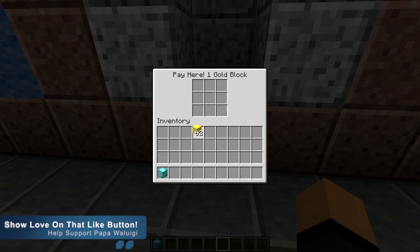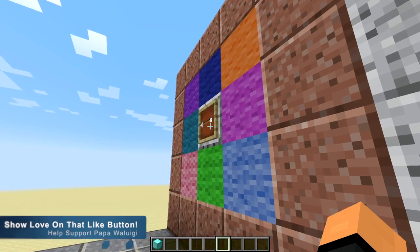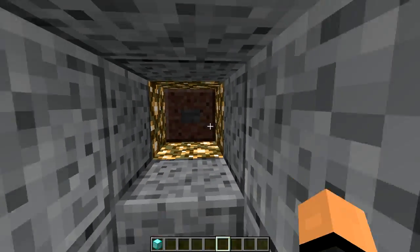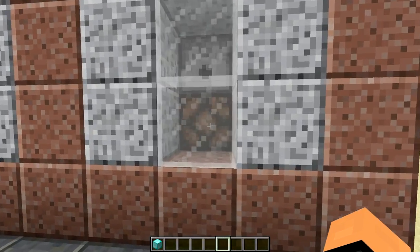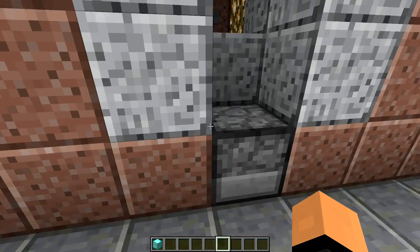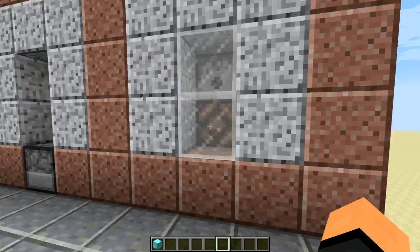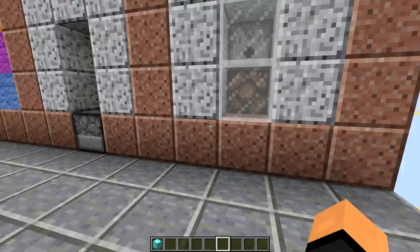We'll try a couple more times and see our luck. We'll change the color to blue, see what we get. No. One more time we'll try, and then I'll show you what's going on in the back there. Try green this time. And do we win? No.